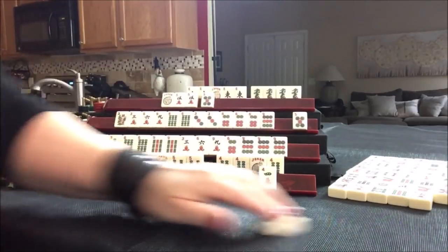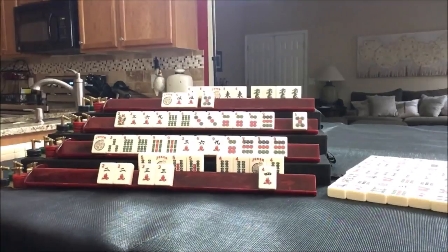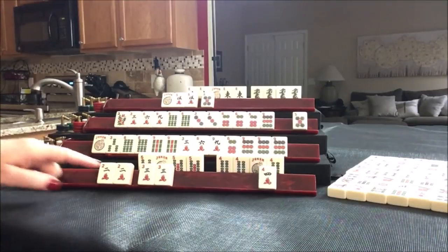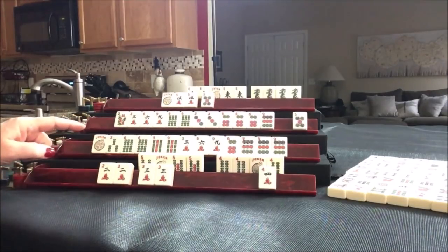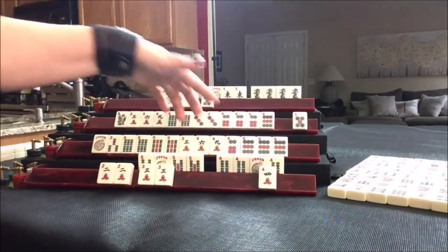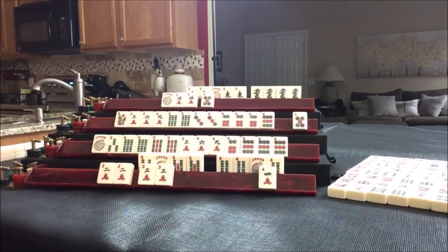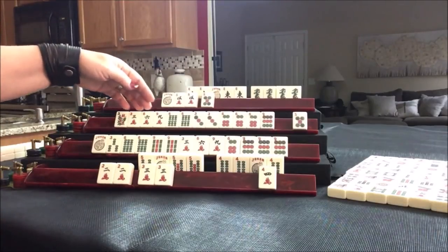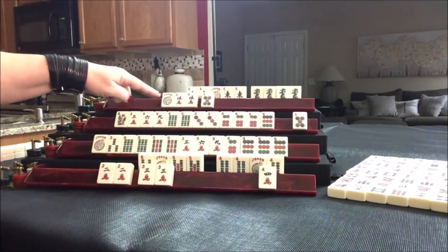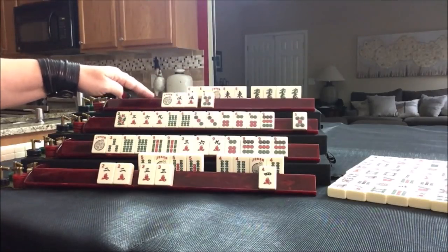We're going to discard the six crack — nobody can take it, so we draw. Four dot. We just got through the third wall — we're going into the end game. Everybody should really decide whether they're going to play defense or push to win. Push to win. Three, six, nine with nines — I'd push to win here, we're three away. If you're less than four away from winning in the fourth wall, go for it. Here, three, six, nine with sixes — same situation. Here they need jokers, but it's a big hand. I would push for everybody.